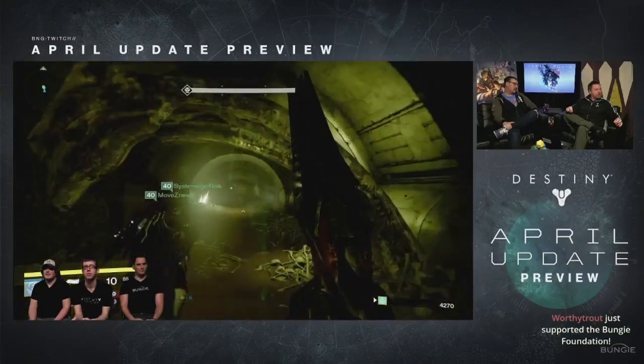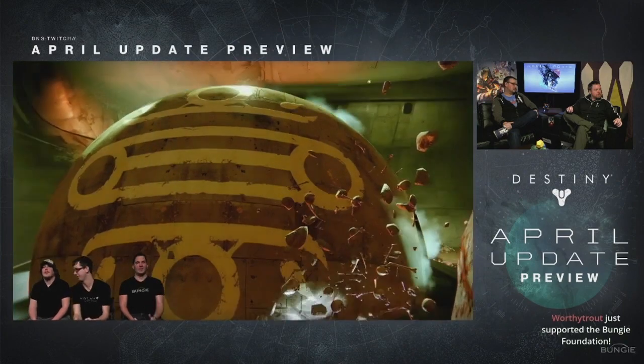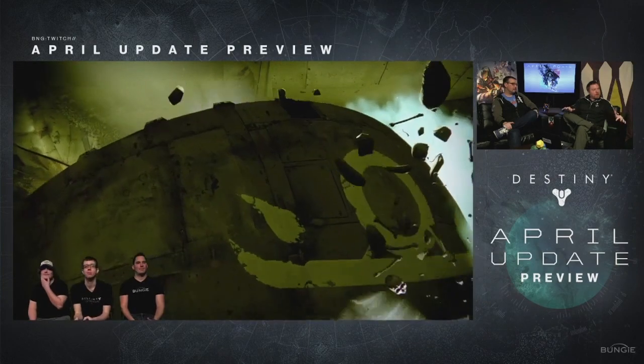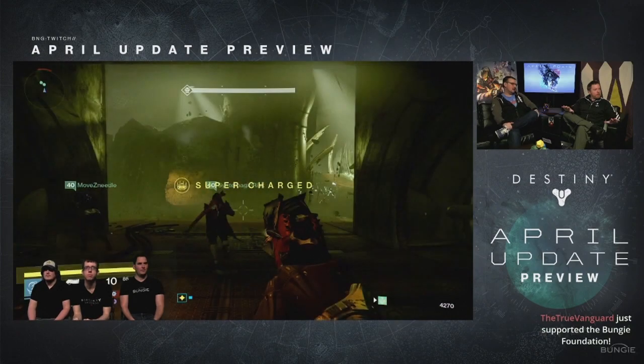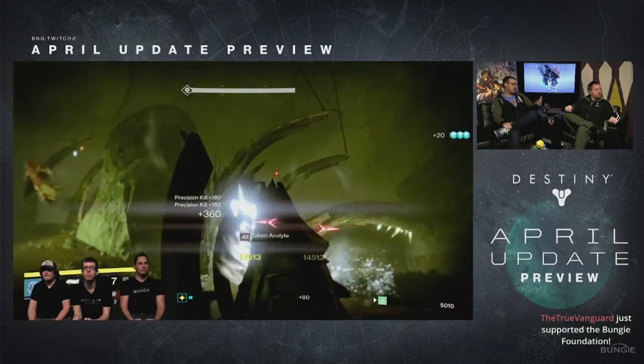What's going on guys, it's J-Ho bringing you a brand new video. Today I'm going to show you guys all the ways that we know of to get max light level gear of 335, coming in the April update of Destiny: The Taken King. Now that all the Bungie reveal streams have come and gone, we have a bunch of information on how to earn the max light level gear coming in the April update. So let's get straight into it.